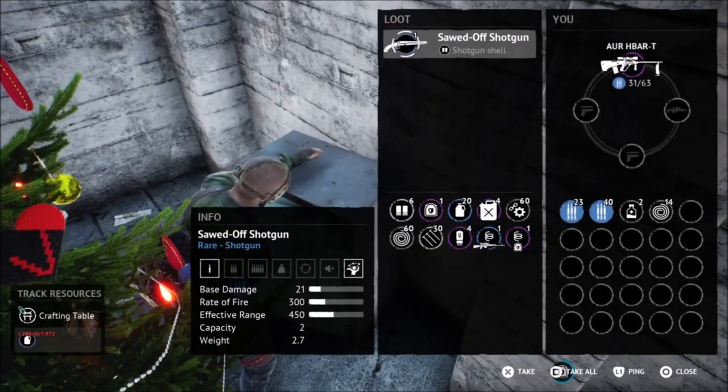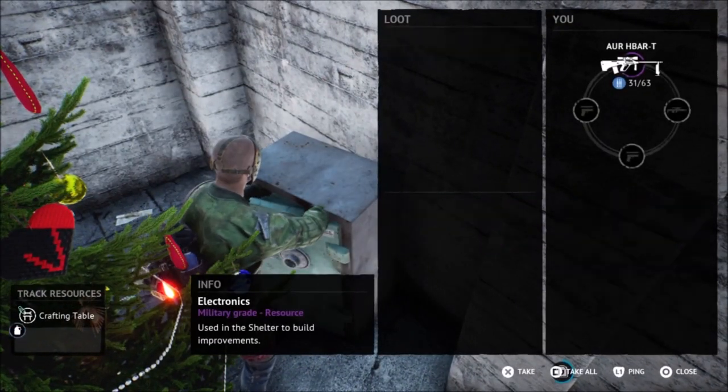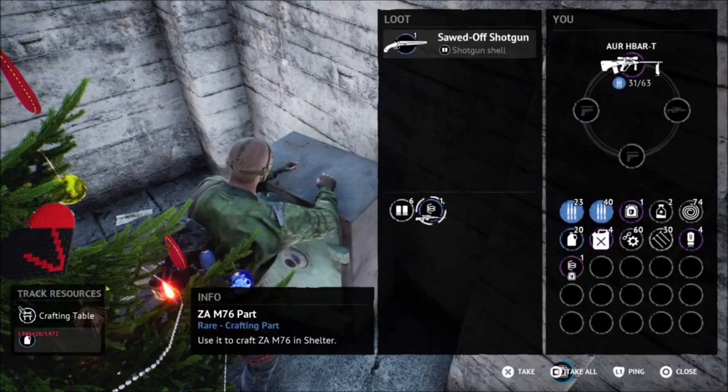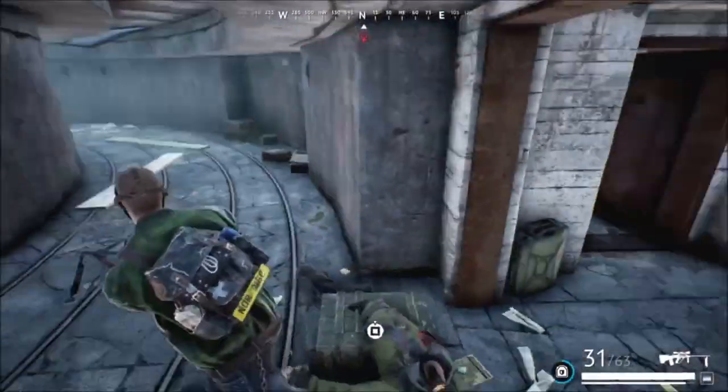Blue lock boxes — how do you open them? Turn vibration on. When you're scrolling over the different numbers and your controller vibrates, that is the correct number. Do that for each of the numbers on the lock and it will unlock.